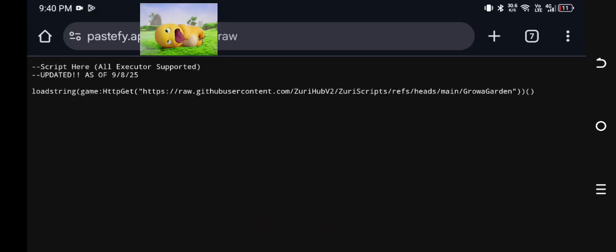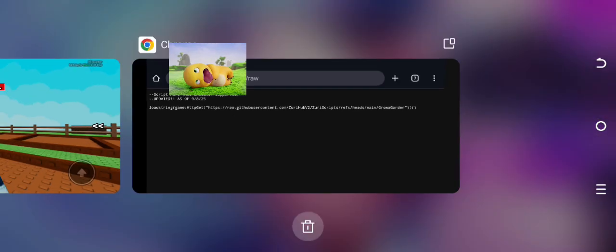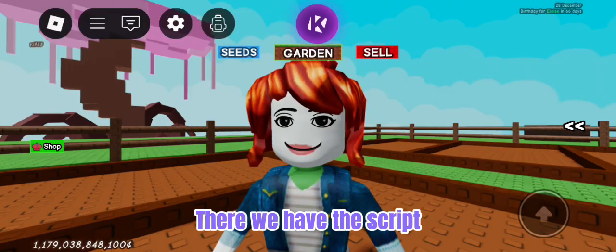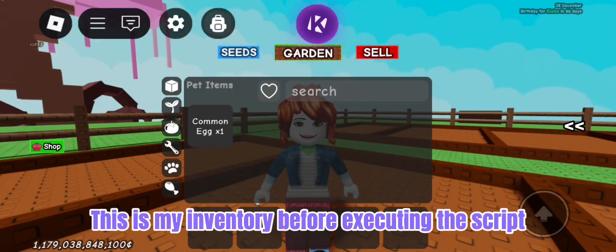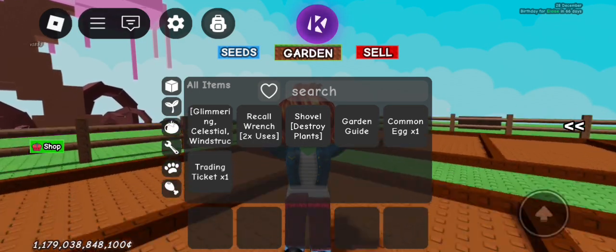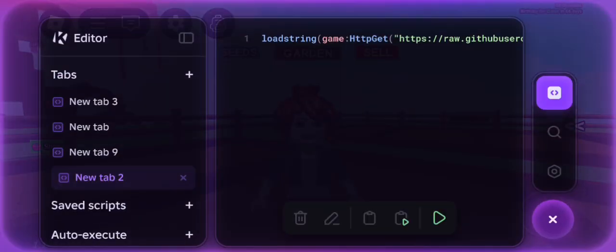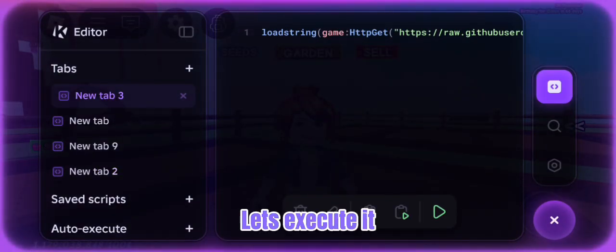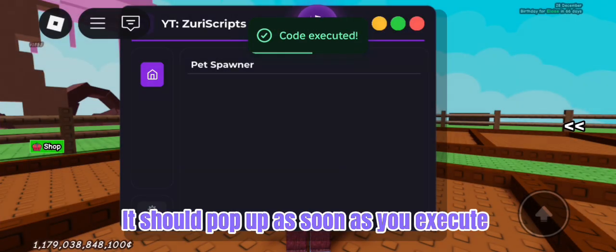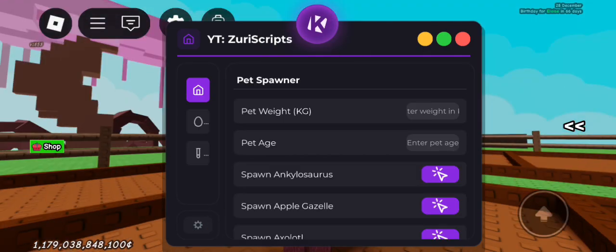Let's get started. There we have the script. This is my inventory before executing the script. Let's execute it. It should pop up as soon as you execute. Wait for it to fully load. There we go.